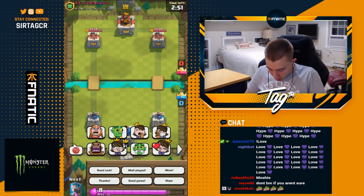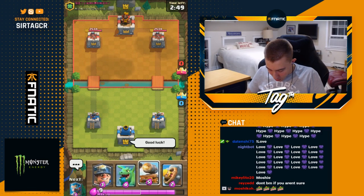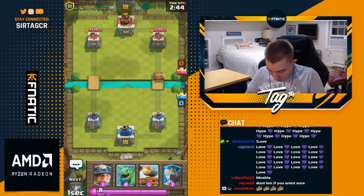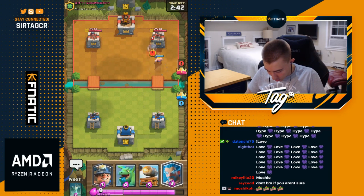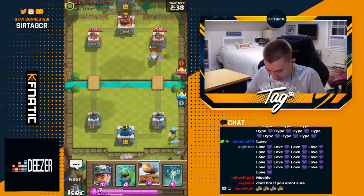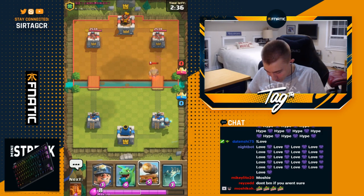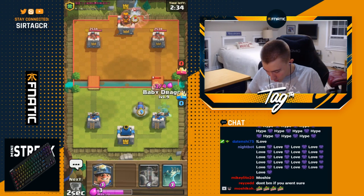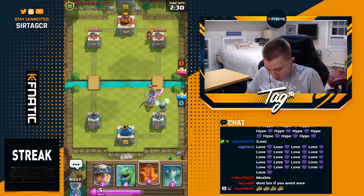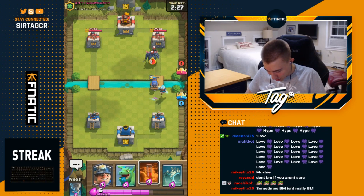We kick off a new game with a good luck. I can go baby dragon in the back or barbarian barrel — going for the barbarian barrel because I'll likely get back to a tornado. I wasn't actually back to tornado, so I could have been screwed by a goblin barrel — thankfully he didn't have it. I really didn't want to cycle my only air answer, and I also just don't want to wait too long.